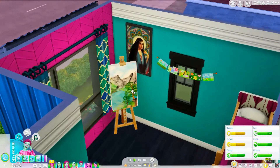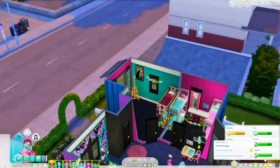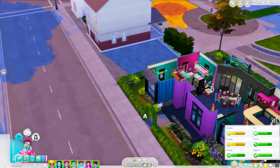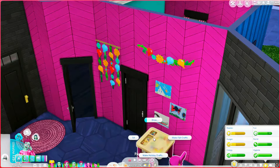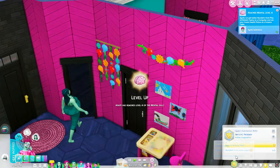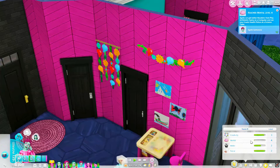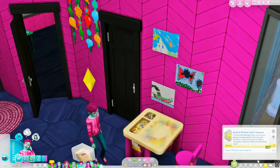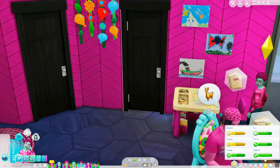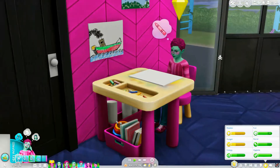Agate finished his painting. Let's go ahead and draw a vehicle. He reached level four of mental, and he's super close to creativity as well. That did count as one, so we just need the other one. After he goes to school tomorrow he'll be ready to age up, which is exciting.